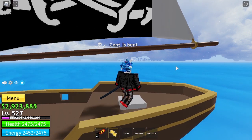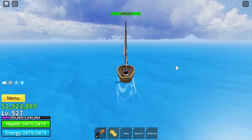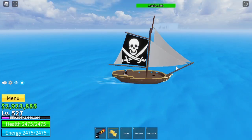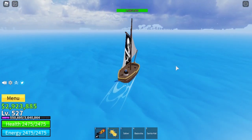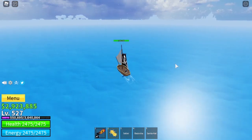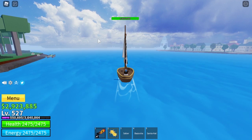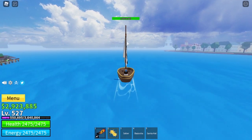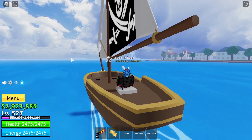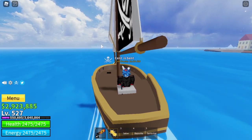Once you've gotten Saber, go over to Impel Down, which is this big prison-looking thing at the other side of the map. Impel Down is that thing right there that my mouse is circling — it looks like flatland with two poles coming out of it from the center.